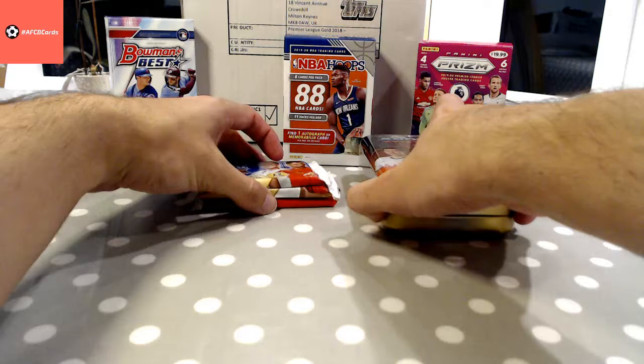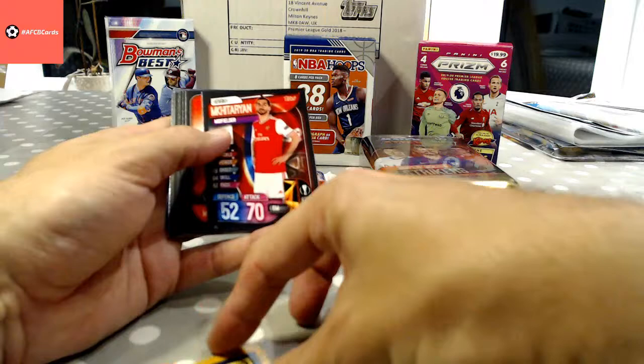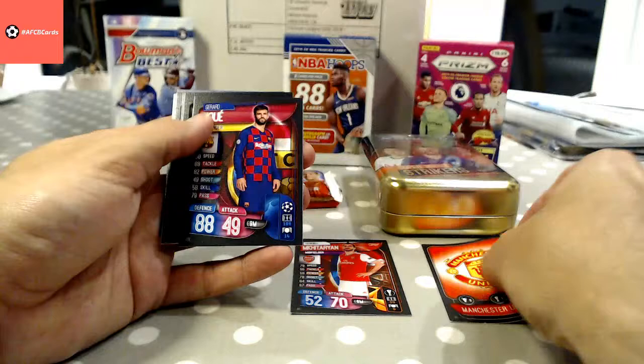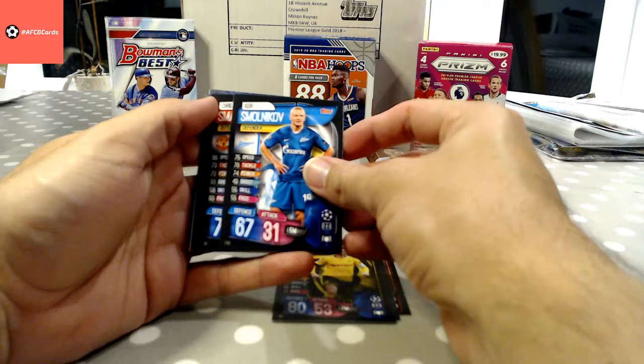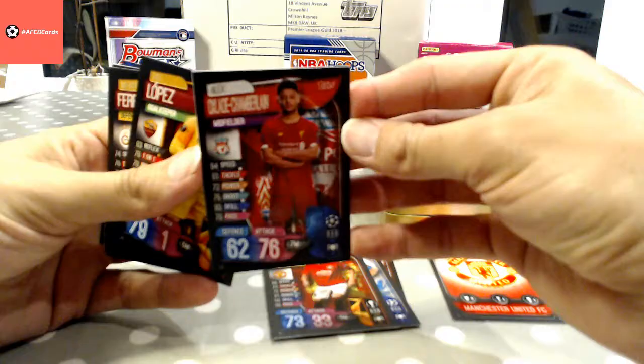Right, let's start with the normal packs. This is the normal Match Attax packet from this year. We've got Mkhitaryan — nice Man U logo there — Piqué, Piszczek, Smolnikov. Chris Smalling, The Ox, Liverpool.